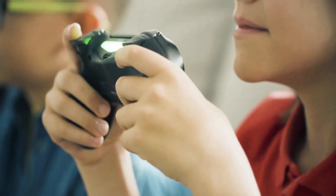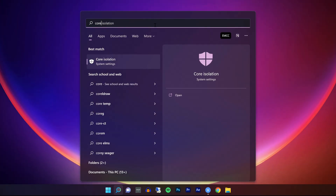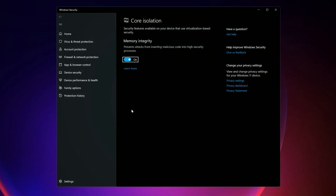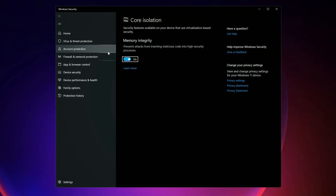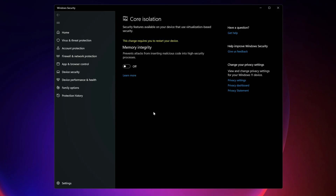Here is how you turn both these features off. Select Start, enter 'core isolation' in the taskbar, and then select core isolation from the list of results to open the Windows Security app. On the core isolation page, turn off the toggle for memory integrity and that's it.